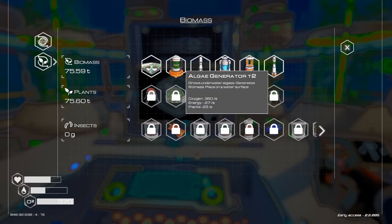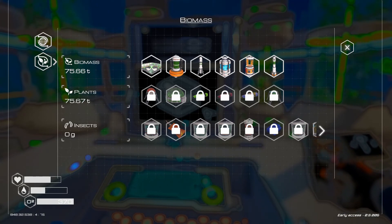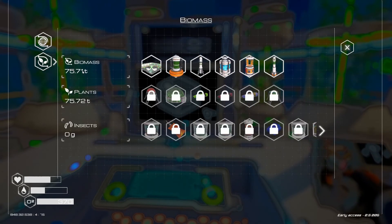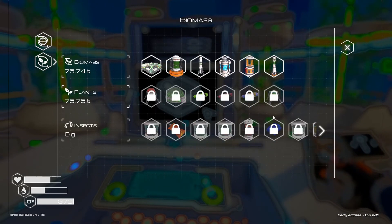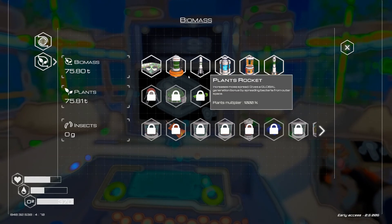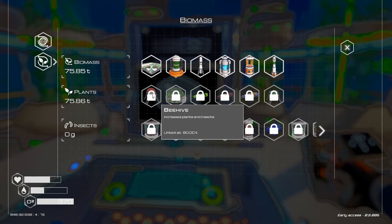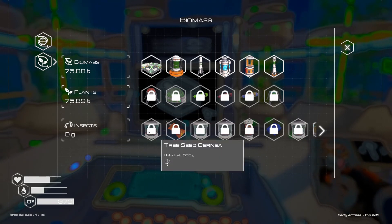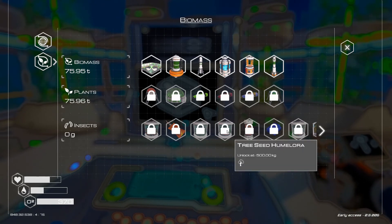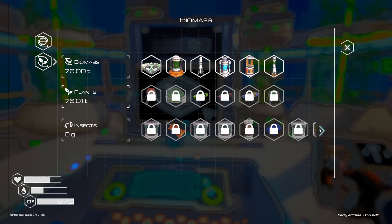Let's take a look at some of the things that have changed. In the bio lab or biodome, we now have access to biomass, plants, and insects — a whole new tree of stuff. We just got done doing the tree spreader, so we're gonna build one of those in this episode. We have beehives coming up at 80, and insects — tree seeds, Cerna, high quality food.